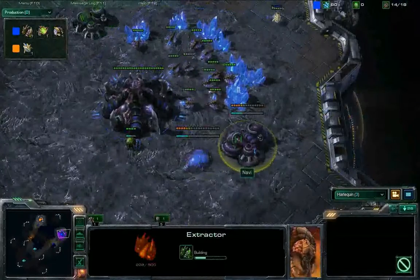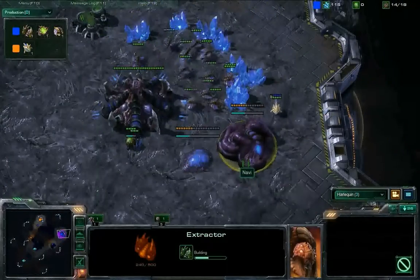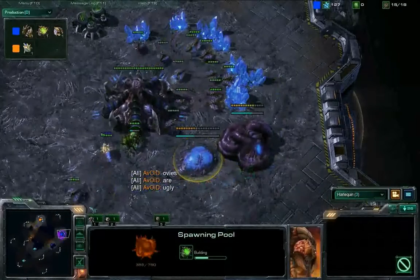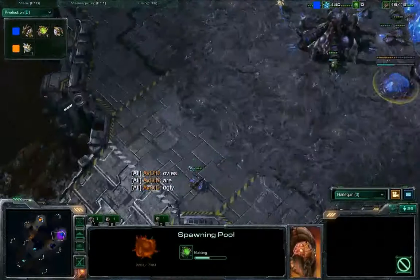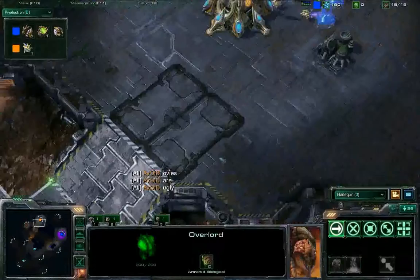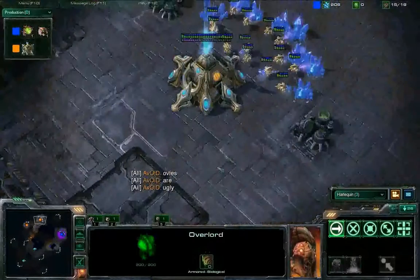Here we've seen Navi do the reverse build this time — it looked like she got the Spawning Pool first and then the Extractor, or at least got them really close to one another, whereas in previous games we saw them get them right at the end there. I believe he is calling her Overlord 'Ovaries Ugly' — no, sorry, that means Overlord. Ha, I'm just kidding, I like to mess around.